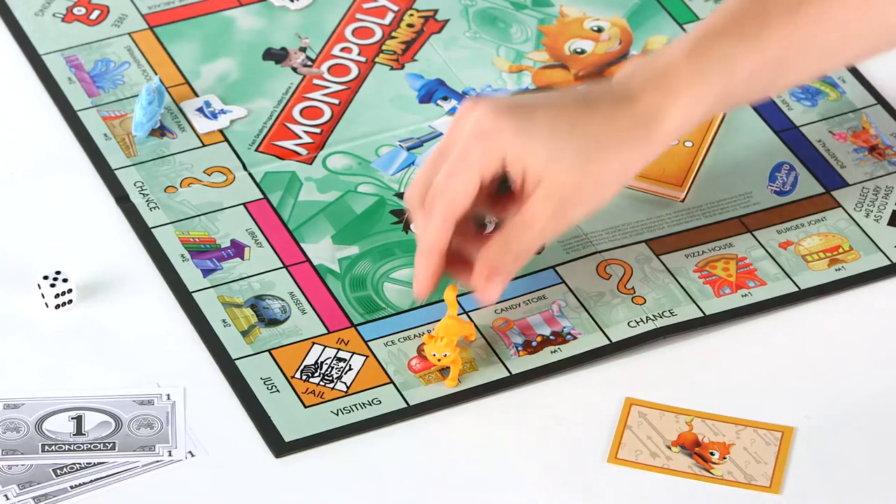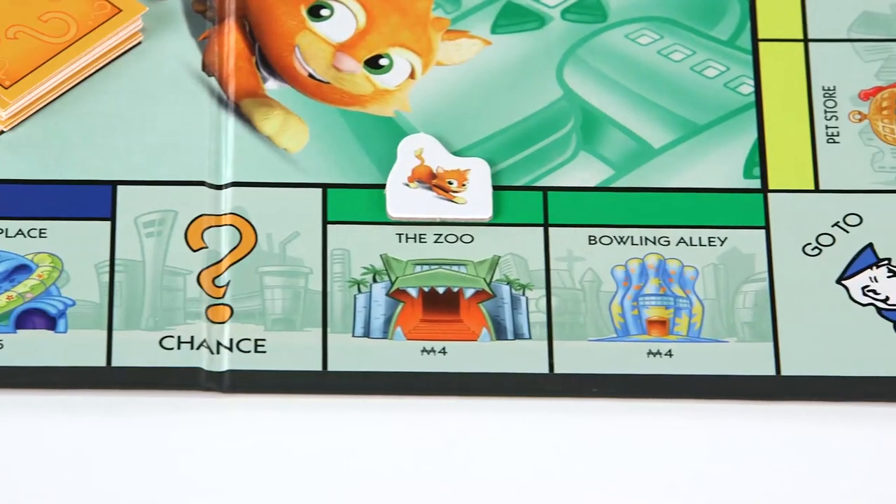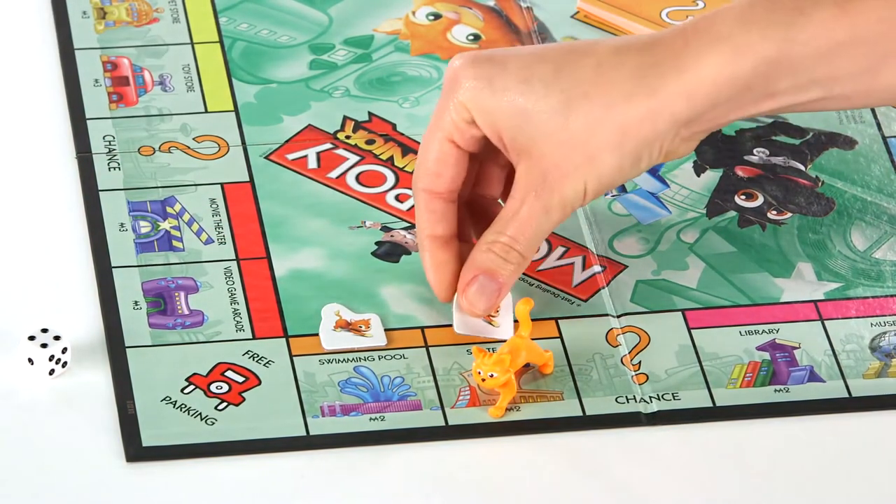Then zoom around the board and buy the fun properties you land on, like the ice cream parlor, the zoo, the swimming pool, and more. Buy property and pay rent with single banknotes for easy transactions.